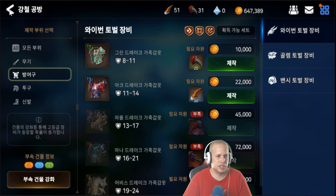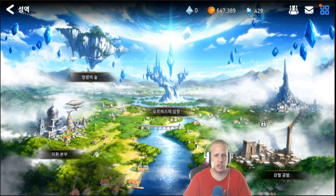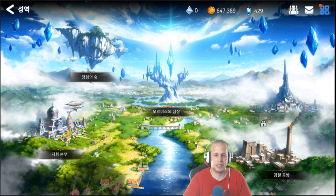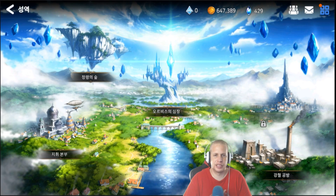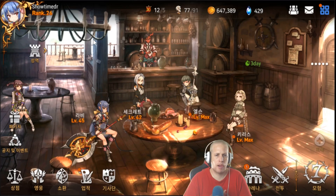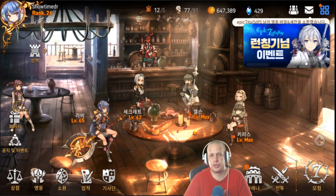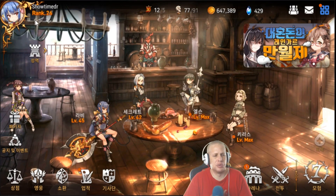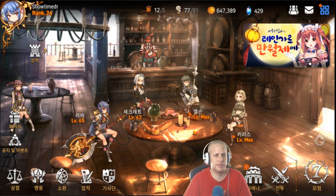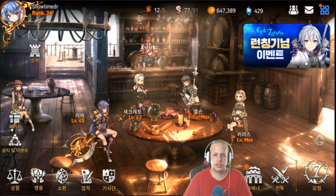So that's been your building guide — hopefully you guys understand this a little better. As for the alchemy lab, I'm not sure when it unlocks; I'm rank 26 and figured it would have unlocked by now — maybe it's rank 30 or something. But anyway, that's been your building review.